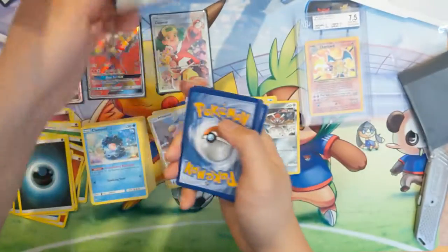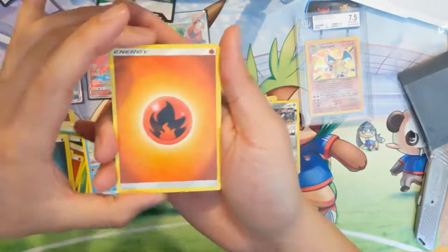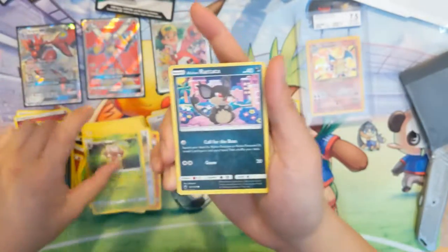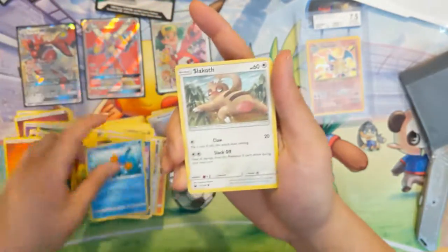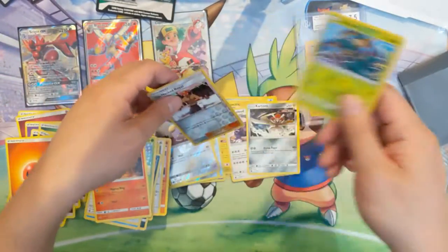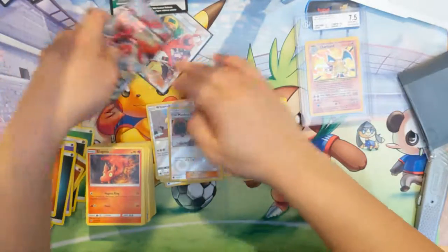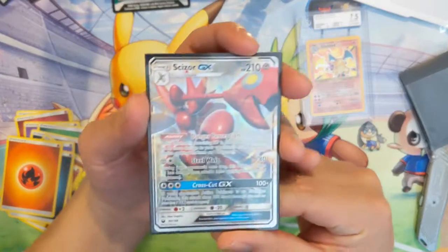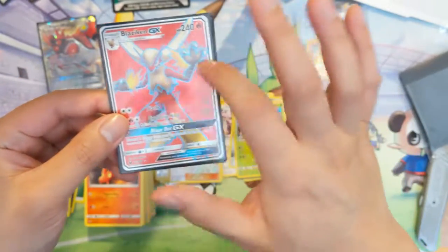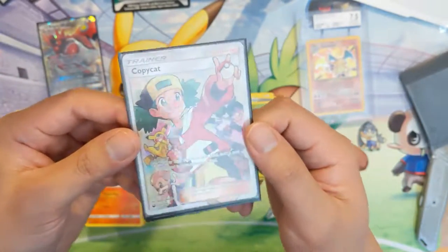Alright, last pack for the box! Fire Energy, Combusken, Vigoroth, Rattata, Mudkip — I like Mudkip — they caught me, very weird. Surskit, Slugma, Mawile, Delmise again — the weird anchor thing. Okay, so for our last part of this booster box we have a Scizor GX — very cool — a full art Blaziken — very nice, red on red, the card looks pretty cool — and then our biggest hit by far: the full art Copycat.